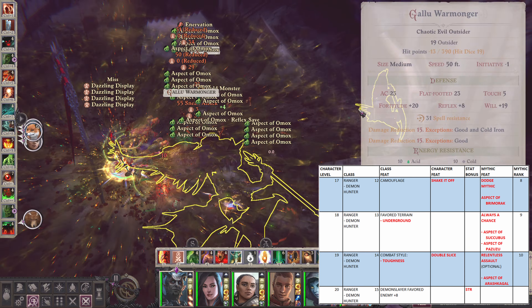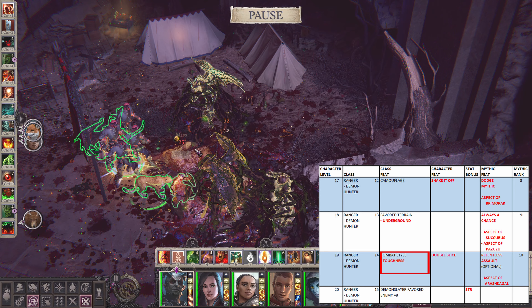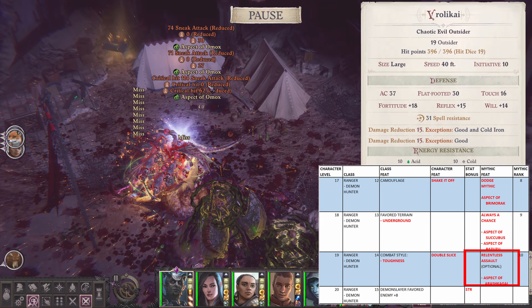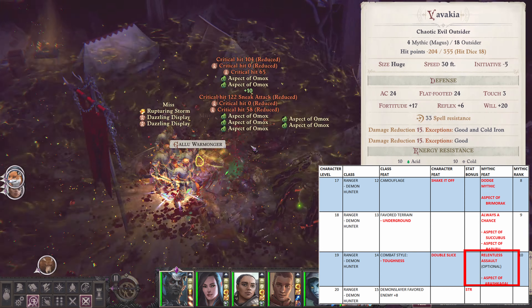At nineteenth level, get Double Slice for the character level feat, and Toughness for the Combat Style. For Mythic rank 10, get Always A Chance for the Mythic ability, and Aspect of Arashkagal for the Demonic Aspect.